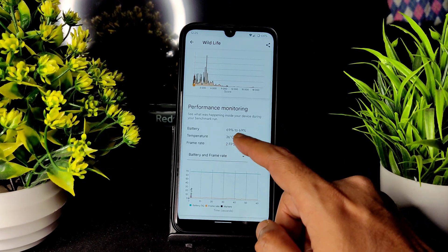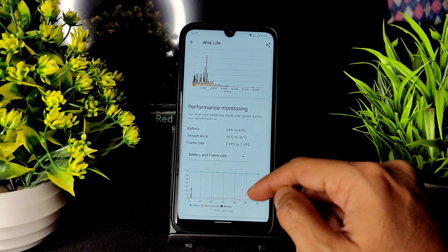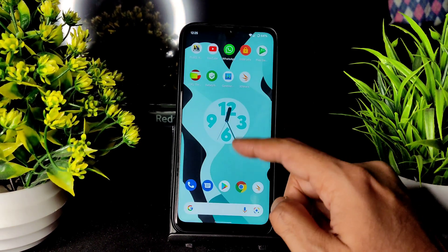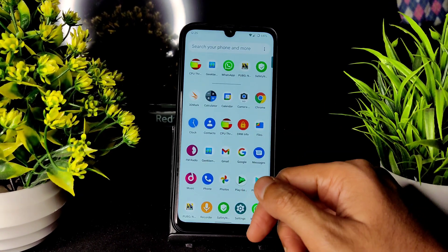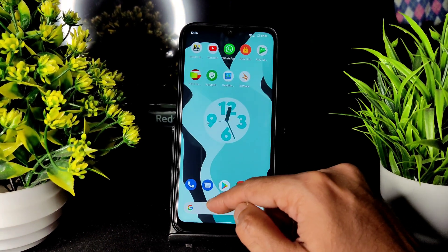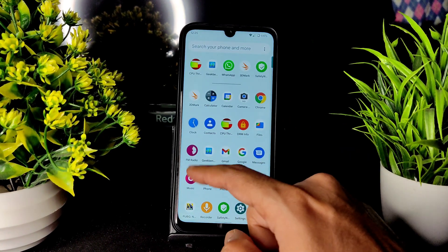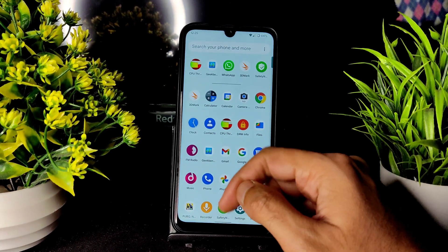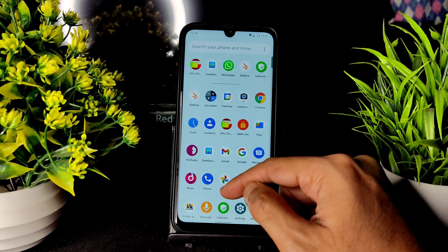In the performance monitoring graph, temperature remains stable and FPS increases from 2 to 5. Coming to pre-installed applications, there is a music application, FM radio is also pre-installed, and Google Photos is also included.